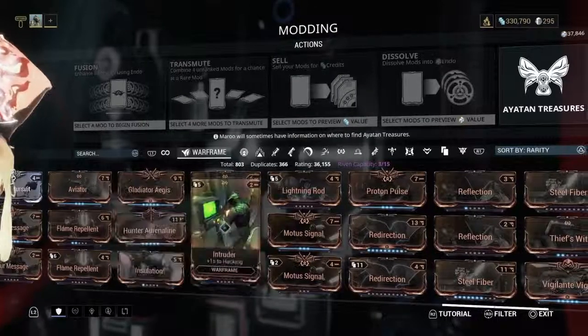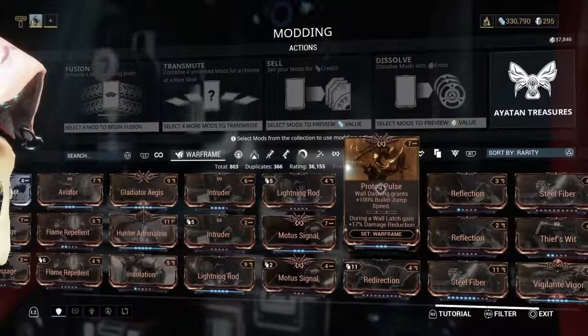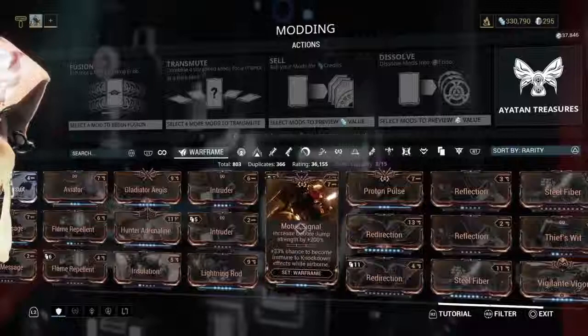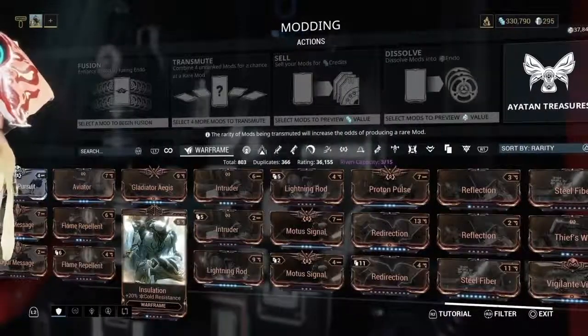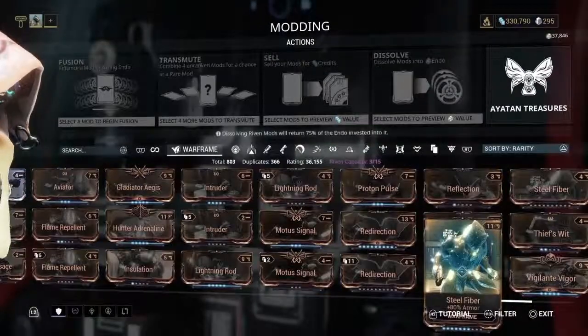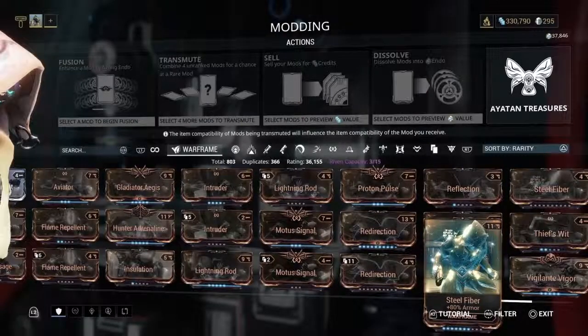A lot of these bronze mods drop commonly, except for things like Proton Pulse which has a special design — those come from specific missions. But things like Aviator, Redirection, or Steel Fiber — that's plus 80% armor — you're going to get those to drop in most missions.